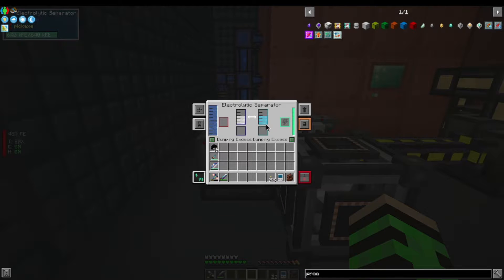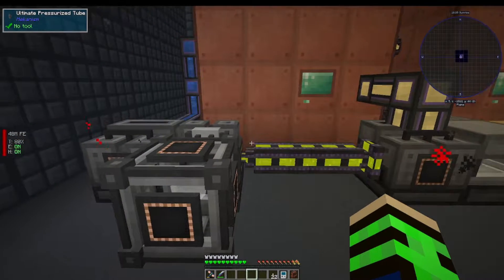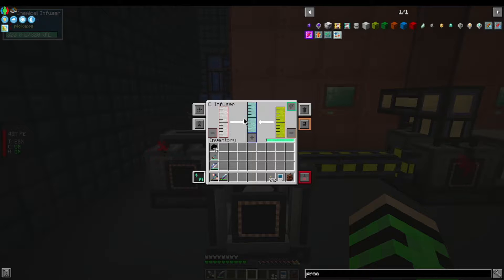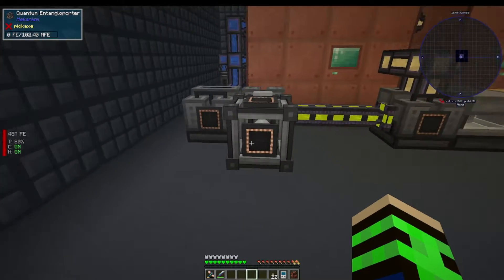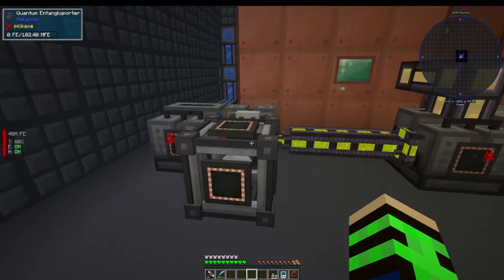Here is the setup to make the fluid we need. I have the brine coming in here, and the brine gets separated by the electrolytic separator into sodium and chlorine. The sodium I just have being dumped because I don't need it right now. Right here I have the chlorine coming in and mixing with the hydrogen from a second electrolytic separator — those two mix together to make hydrogen chloride. Then I'm using the entangler porter, which can transfer items, energy, ore, gases, or fluids, to send it over to our ore quadrupling system.